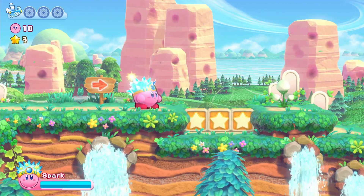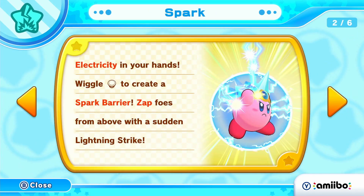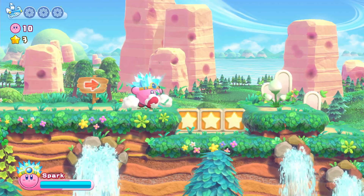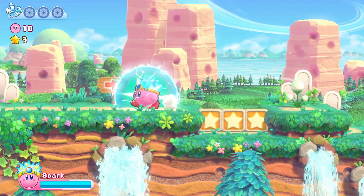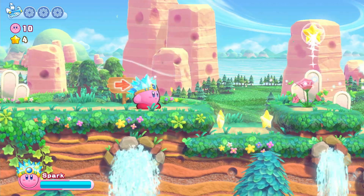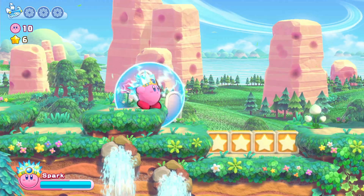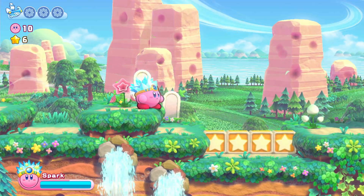Here we have our new ability: Spark. Let's see what it reads — 'Electricity in your hand. Wiggle to create a spark barrier. Zap foes from above with a sudden lightning strike.' I did end up writing into a notebook all the abilities so I can keep track. We have this spark barrier, and it also changes the effect of our spark beam.